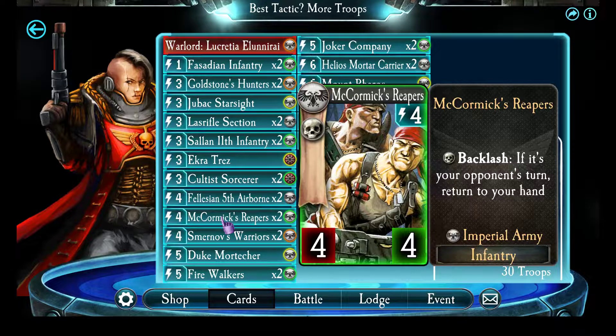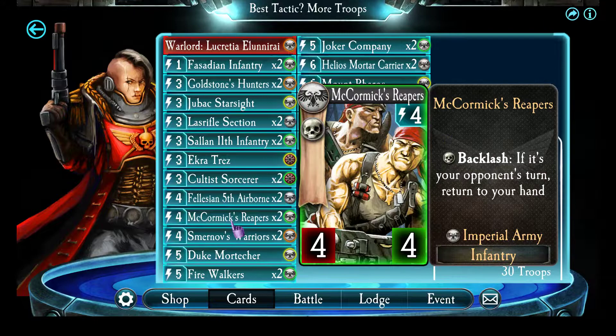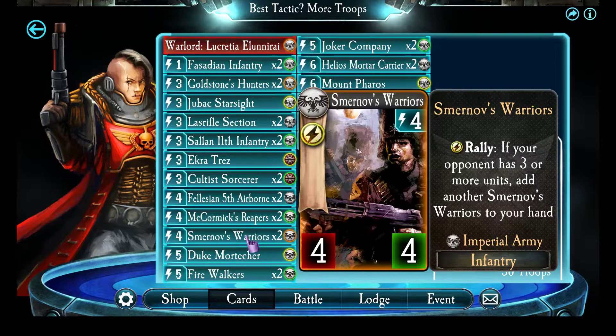Karmic's Reapers and Smirnoff Warriors — just good, spam the field a whole lot. You can drop this one continuously, and for every three energy you have, if they ever have two troops, you just spam this out. Keep your hand size big and watch them struggle to deal with all the four-fours.